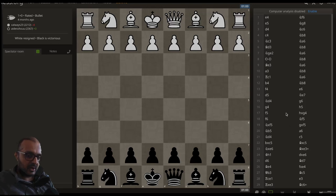Hello there, it's Sandeep, and in this video we're going to go over an amazing bullet game played between two 2400s on Lichess. This game is interesting because Black decides to make 12 knight moves in the opening.